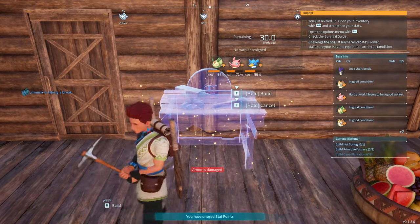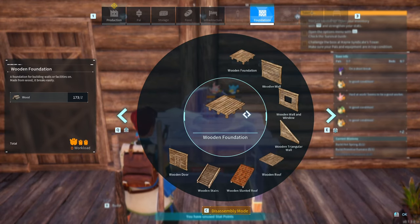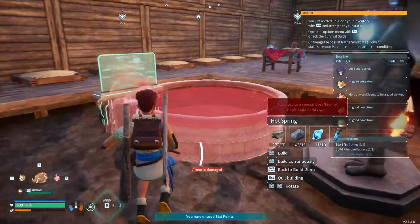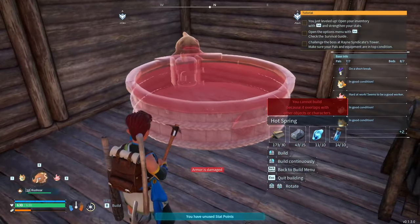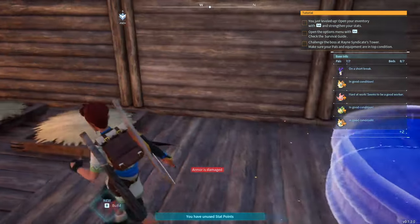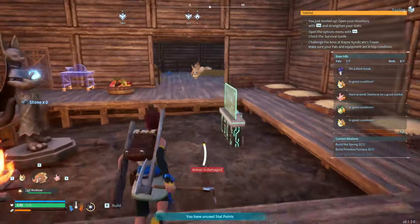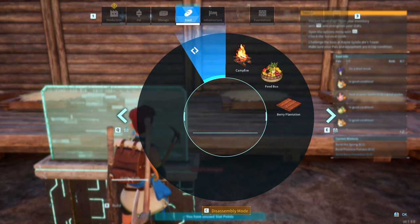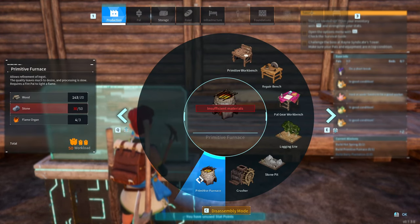I now have everything needed to build the hot spring. A good spot is right in this corner. We place it and leave the team to build it. The other thing we need is a primitive furnace, which requires stone, wood, and flame organs. Flame organs come from foxes. We need 20 stone for the furnace.